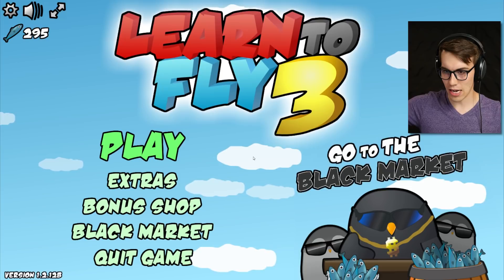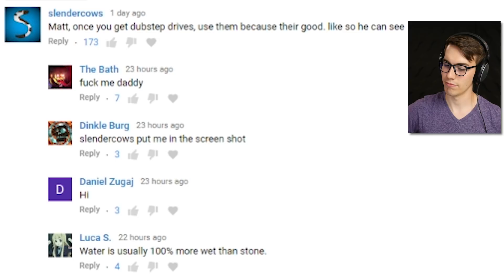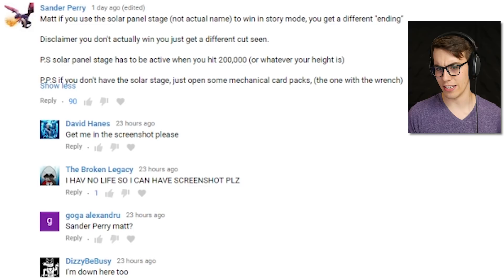Hello everyone, and welcome back to Learn to Fly 3. You guys should know the drill by now — it's time to read some comments, then we'll play the game. A comment says: 'Matt, once you get dubstep drives, use them because they're good.' And another one: 'Matt, if you use a solar panel stage to win in story mode you get a different ending.' Disclaimer: you don't actually win, you just get a different cutscene. The solar panel stage has to be active when you hit 200,000. If you don't have the solar stage, just open some mechanical card packs — the one with the wrench.